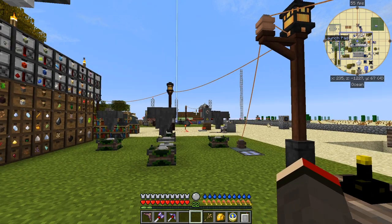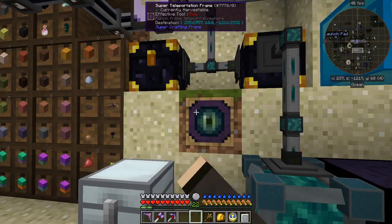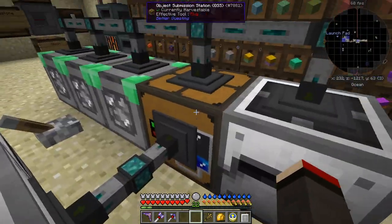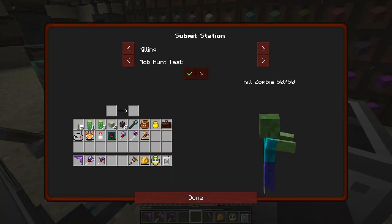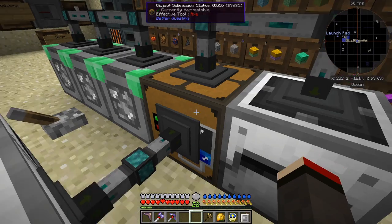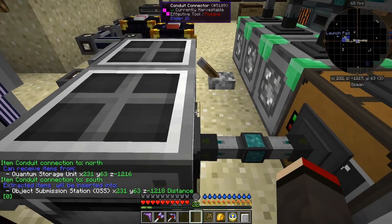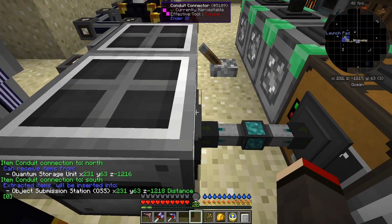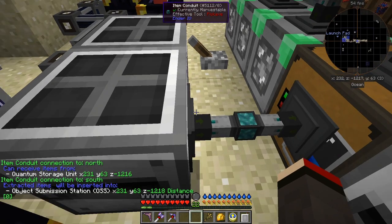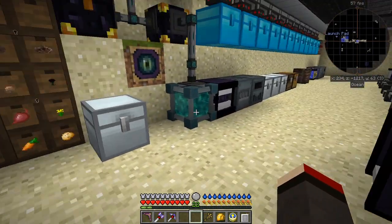We're going to open the loot chests, but first let's check the sand quest because Sandy's still running. If we look at sand, we needed 100,000 blocks, so Sandy's almost there. I've got more than enough in here to complete that quest, so let's enable this so it's always active. We go back to Sandy and it's filling up nicely.